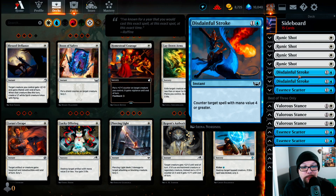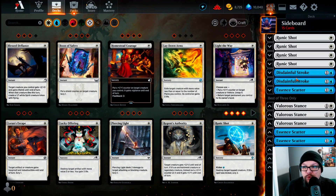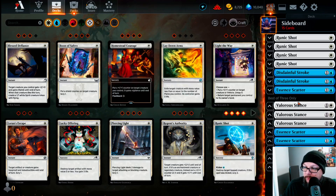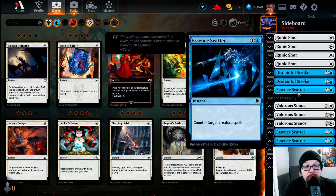We also play two more copies of Disdainful Stroke in the sideboard, because Sheoldred, Mondrak, Marrow, a lot of the Archfiends, and many powerful cards from Brothers' War and Phyrexia: All Will Be One are four mana and above. We definitely need protection because if any of those four-drops come out, we have no way to remove them unless our opponent attacks with them. We play four Essence Scatters in the side — counter target creature spell — for one and a blue, an instant. It's an eight-cent card.